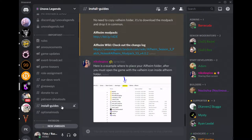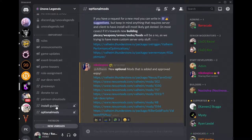While you're waiting to get whitelisted, you can go to Install Guides and download our latest modpack that we're using and follow the instructions on how to install it. In the optional mods, we have a list of mods that you could use aside from the modpack.